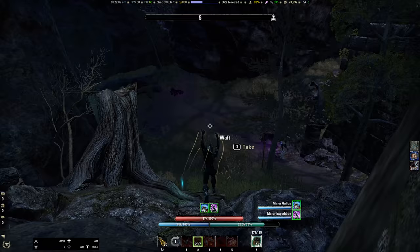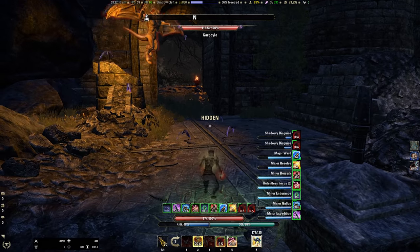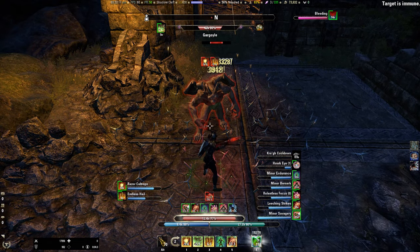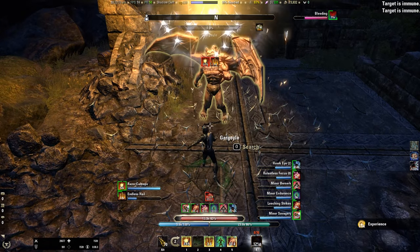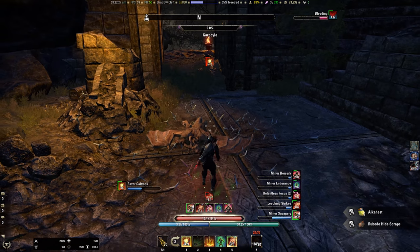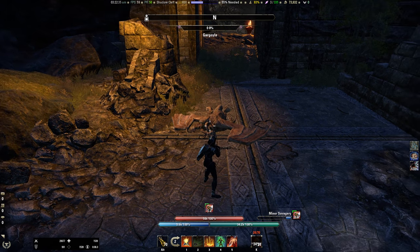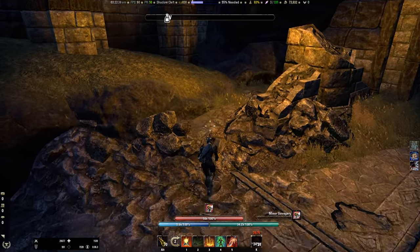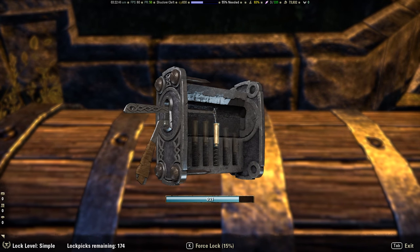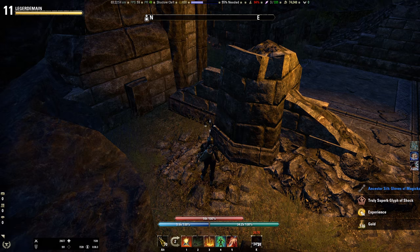After that we're going to head back down this way, up the stairs, and get rid of this gargoyle. My bar swap didn't work — that was a bit of a mess. I've been using quick cast for my ground abilities but I think I might turn it off because my caltrops don't always go off. The next chest is just here — another simple chest. So we're now down here on the map.